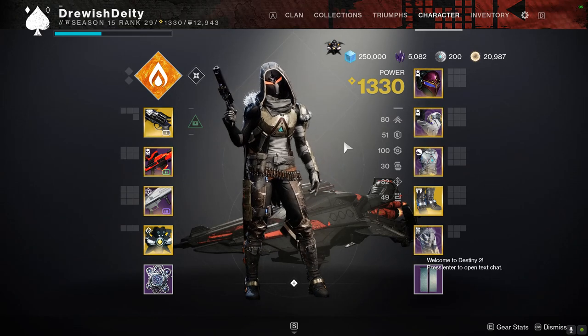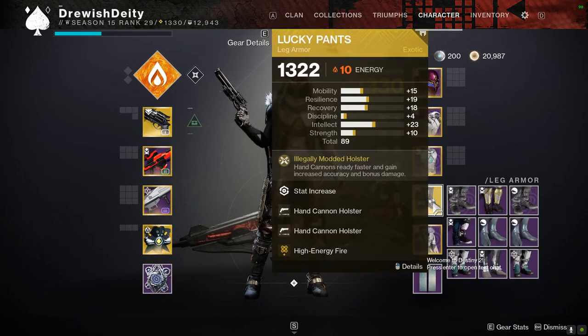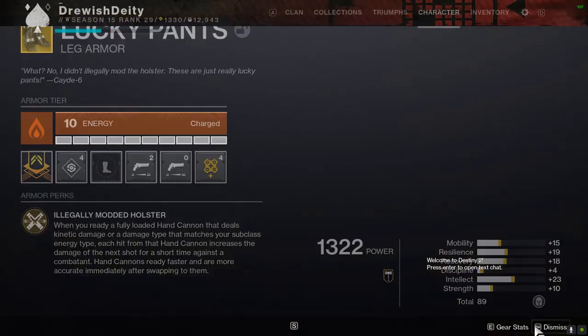I'm gonna show you guys how to keep your paracausal shot after using it with Hawkmoon. You need two things to start off. First you need Hawkmoon of course, and then on your pants you need the hand cannon holster mod. Once you have those things ready, you're good to go.